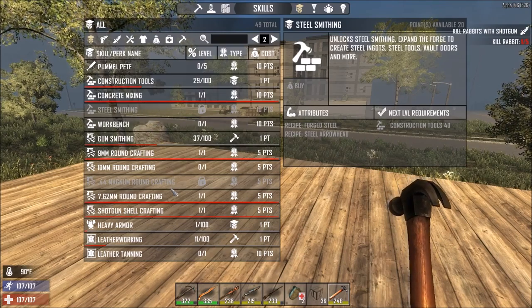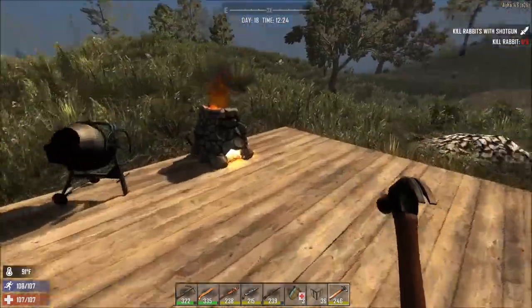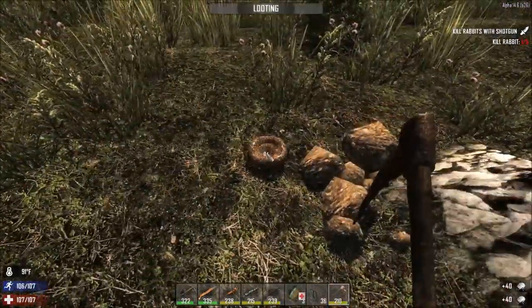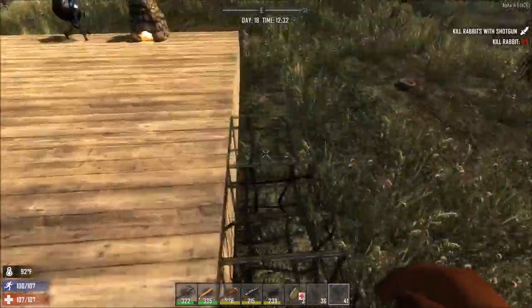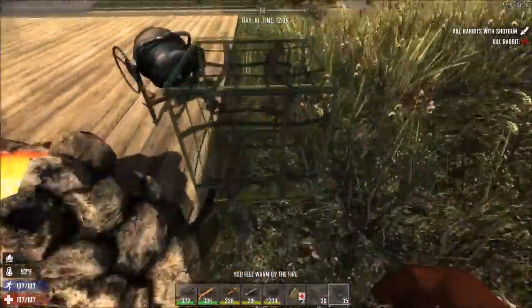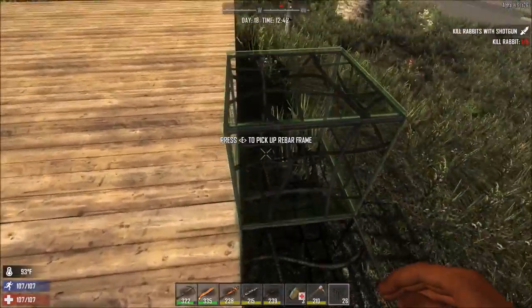Wow, look how fast the skills are going up too - 30 points! Let's look at our skills. A lot of you guys said put some into Sexual Tyrannosaurus - to be honest, without your suggestions I wouldn't have thought I'd need that right now, but I'm going to trust you guys and buy one. We do need Steel Smithing but our construction tools need to be up to 40 and we're at 29. Leather Tanning - I wanted that, let's go ahead and buy it. We still have 10 points - I'm going to sit on those last 10 for now.